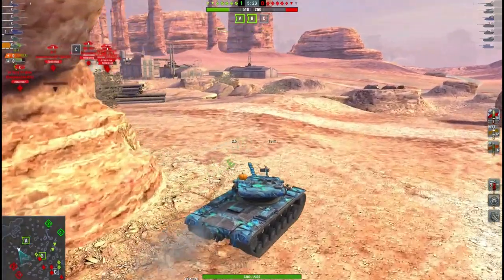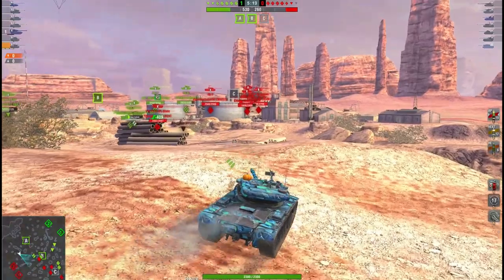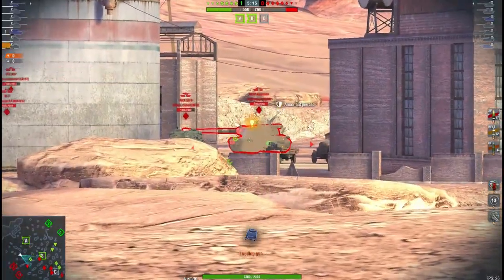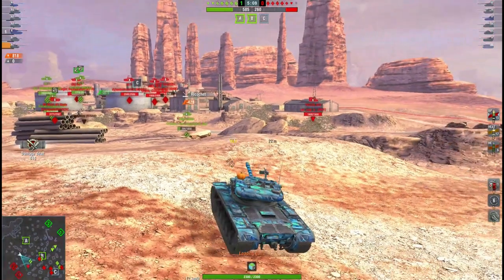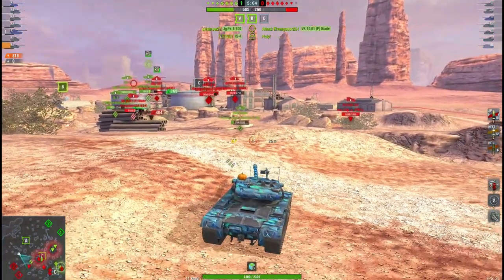I am in a heavy, but because nobody else pushed the flank, I moved that way because I want to protect the team from getting crossfired. Because their medium didn't go this way, we now have the upper advantage — I got the crossfire on these guys. Not only that, I'm keeping the 183, which is a very deadly tank, spotted.